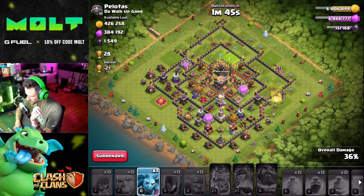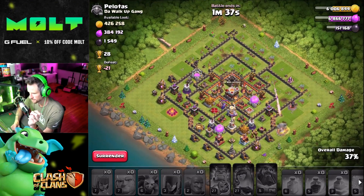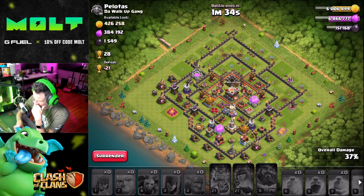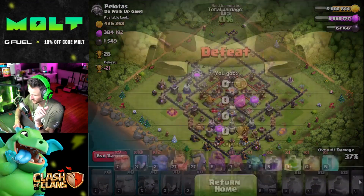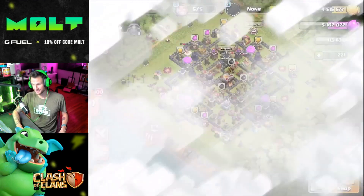Come on witch! That's toxic, witch — I needed you here! I didn't even attack once. No! We got the Dark Elixir though — 4800 of it. That's what I wanted.